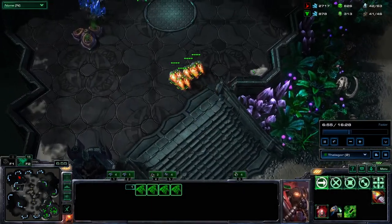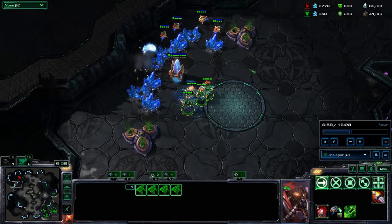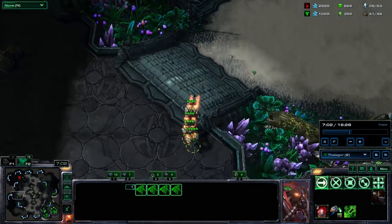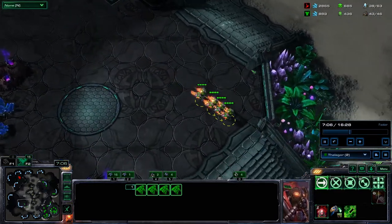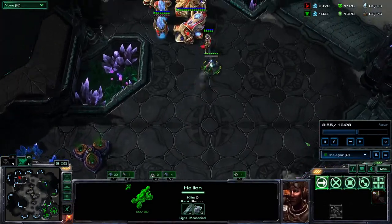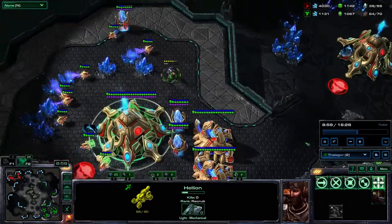The Reaper, Hellion, and Cyclone have received the same speed boost as the Medivac. It requires a starport, but as you can see, you can get out before your opponent even realizes you were there. A boosted Hellion is also a great way to sneak in and scout your enemy base when the enemy is out of position.